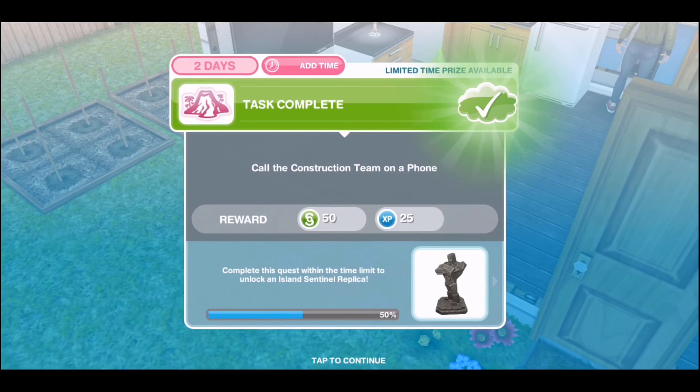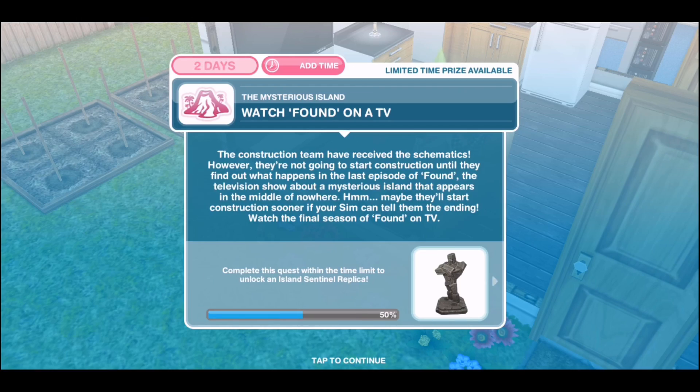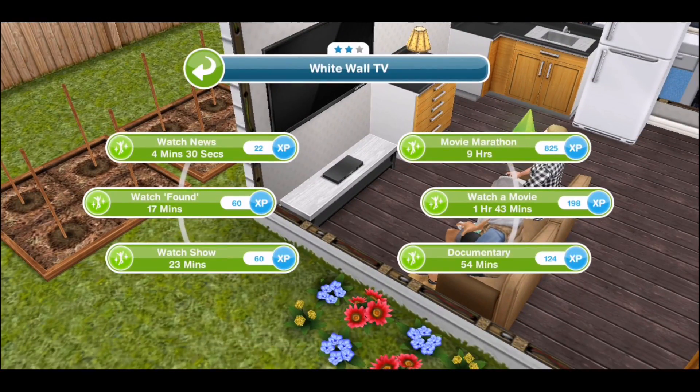Once that's complete you'll then be asked to watch 'Found' on a TV. Do you see what they've done there? Lost or Found. Anyway, select one of your sims. This takes 17 minutes.